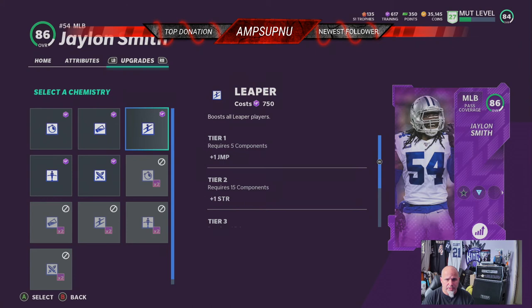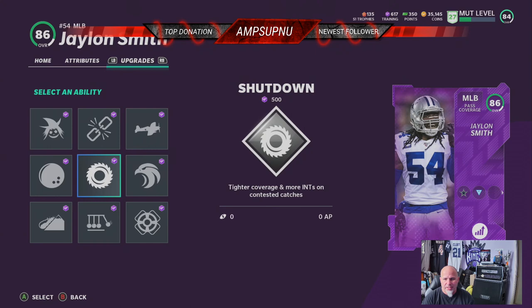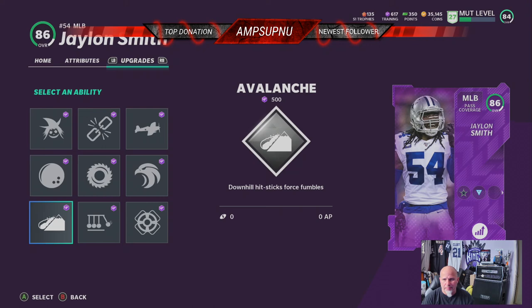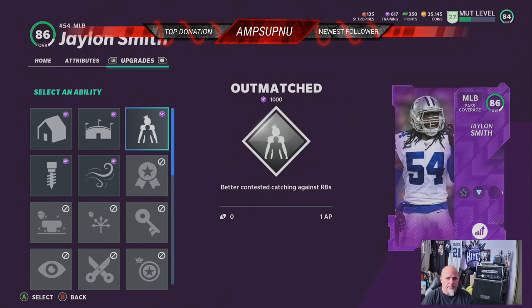Moving on — let's see his X-factors. He's got Fear Monger, Unstoppable Force, Reinforcement, and Zone Hawk, which I really, really love. He's got Shut Down — I'm okay with that. Running Back Separator and Avalanche — people really want Avalanche, but Jalen Smith isn't a big hitter; he's not even a big tackler. He's more of a pass coverage linebacker — that's his MO. I do like Selfless actually: on-field teammates enter the zone. I've been a pretty big fan of that so far.